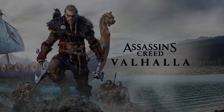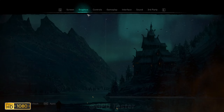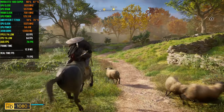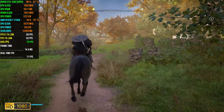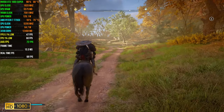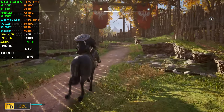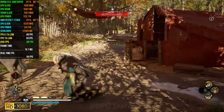The next game we have on our list is Assassin's Creed Valhalla. We're going to be playing at 1080p using the high quality settings. Like Red Dead Redemption, Assassin's Creed Valhalla actually runs surprisingly well on the 1660 Super, getting 68 FPS average and 54 FPS 1% lows. The frame time is really smooth and it's definitely a very fun experience playing Assassin's Creed Valhalla on the 1660 Super.